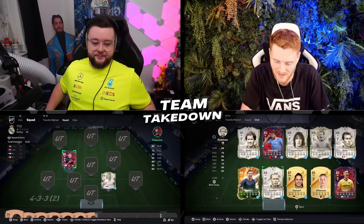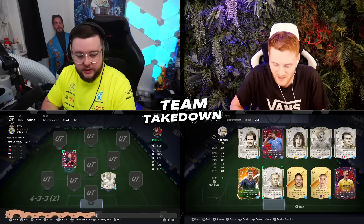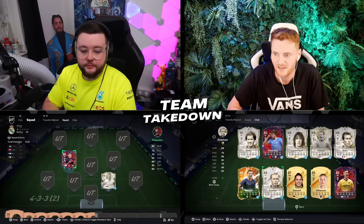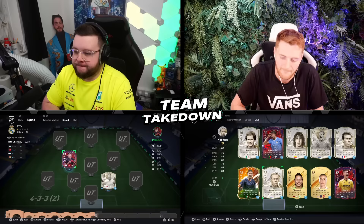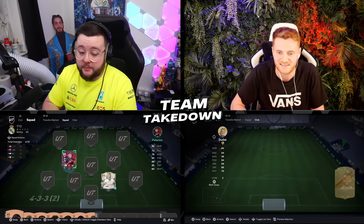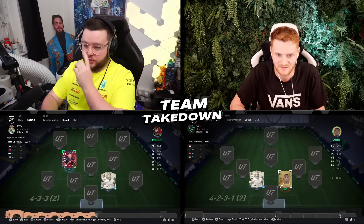We spin the wheel to see what rules we get and we have two rolls. First rule: Three Leagues — if you build a three-league hybrid you get an extra question. And the second rule: it's Marky Double, which means set pieces could be very very important since we're using a center back. The wheel wants what the wheel wants — we're just servants to the wheel.